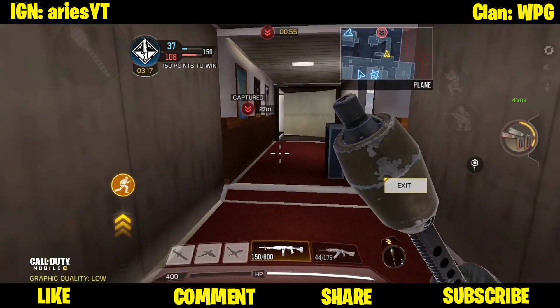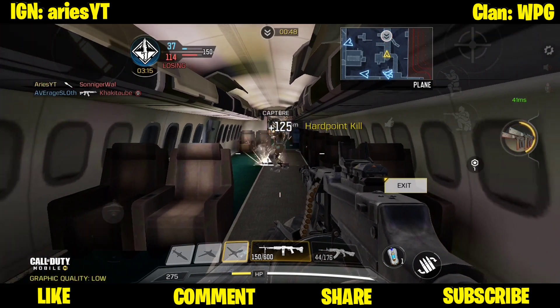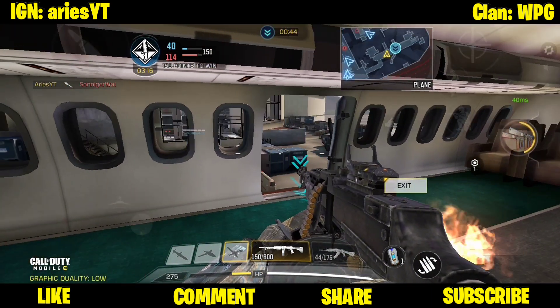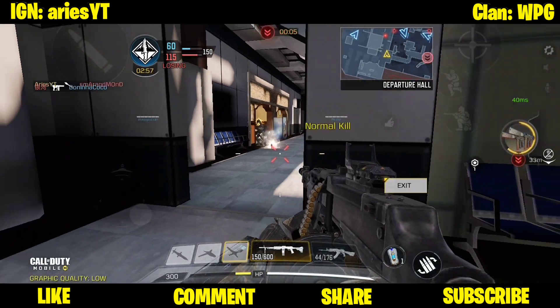It is similar to the Tripmine, but the Tripmine is easier to use at the entrances of doors or windows. Thermite can also be used in those spots, but it will not last long, while the Tripmine will last as long as you do not die or no one hits it. The Thermite only lasts 10 seconds, so you should always be on time when you throw it.